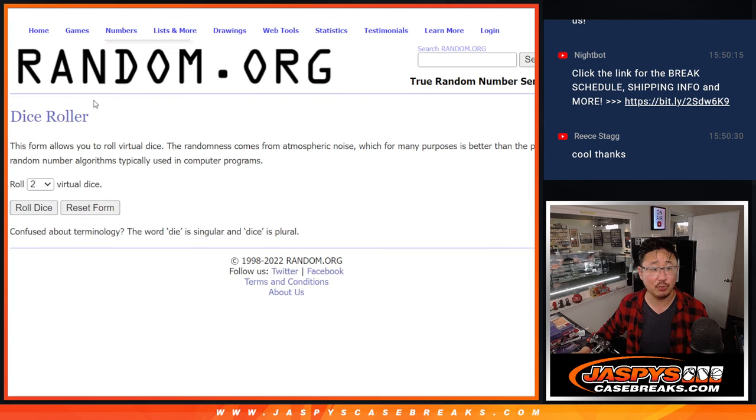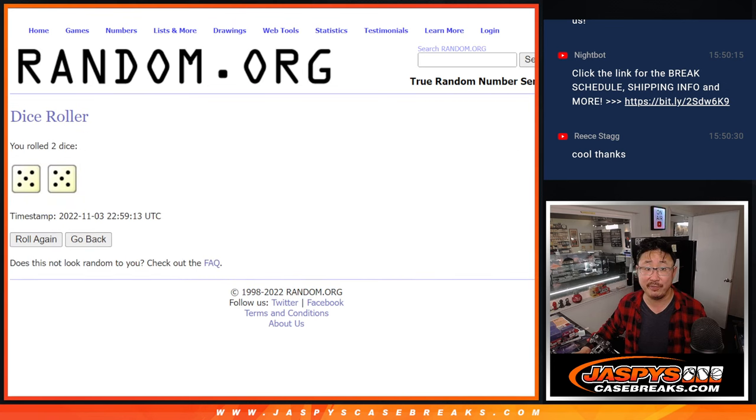There are the numbers right there. Let's roll it and randomize names and numbers. Five and five — ten the hard way.